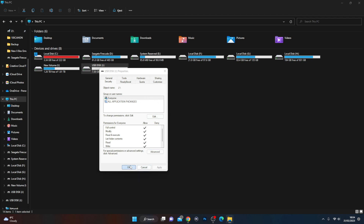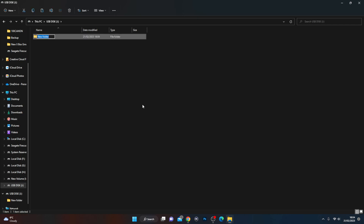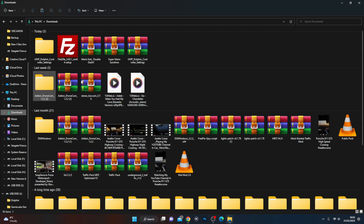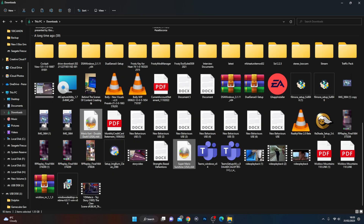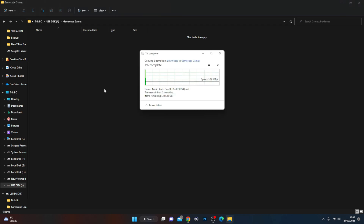You will see it's added a new directory. Now go into the USB and make two folders: one called Dolphin and one called GameCube. The Dolphin folder is where the Xbox will save system and temporary files. The GameCube folder is where your games will go. Now go to your games — you can see both ISO image files. Select the games for your GameCube, copy them, and paste into your GameCube folder. That's it. Now we're going to head over to the Xbox and load up the Dolphin emulator.